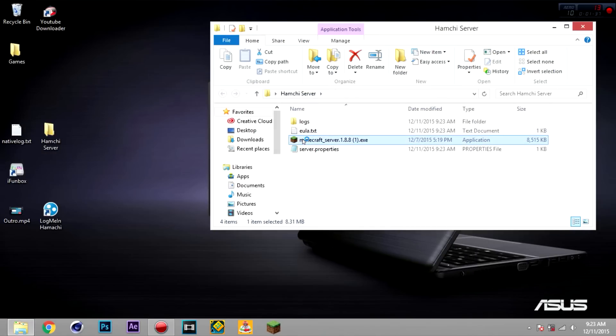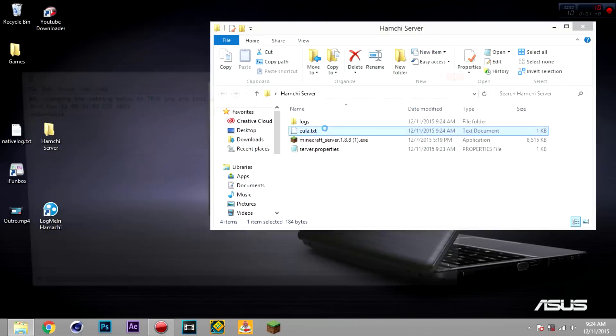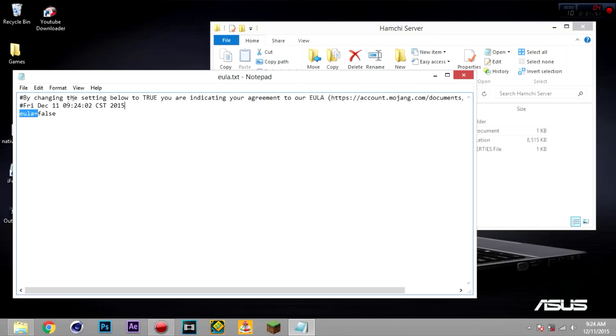Exit and then once you open it again, something will pop up and it will download your world, server.properties, and everything. Wait — I forgot to save it, sorry.